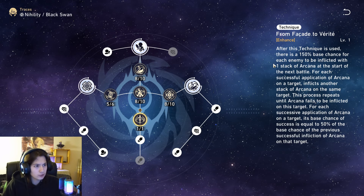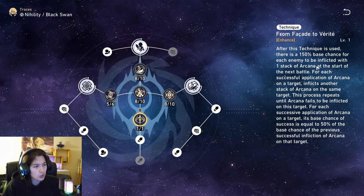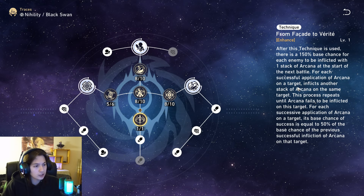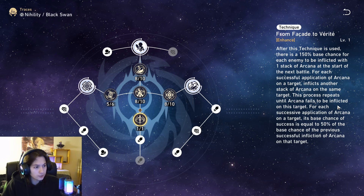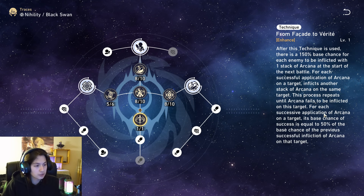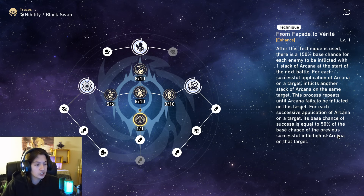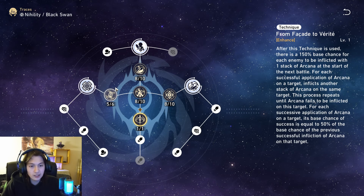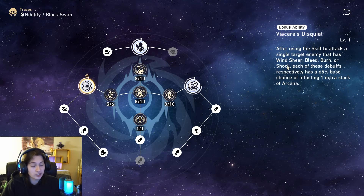Her technique: after use, there is a 150% base chance for each enemy to be inflicted with one stack of Arcana at the start of the next battle. For each successful application of Arcana, it inflicts another stack on the same target, repeating until Arcana fails to be inflicted. For each successive application, the base chance of success is equal to 50% of the base chance of the previous successful application. Her whole kit is very convoluted but I think I understand — she is just broken.